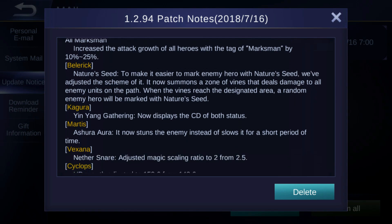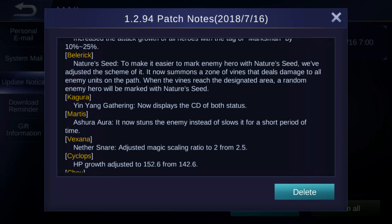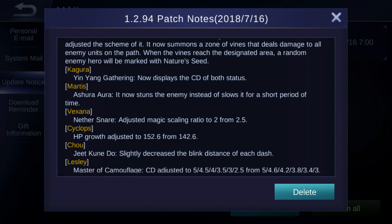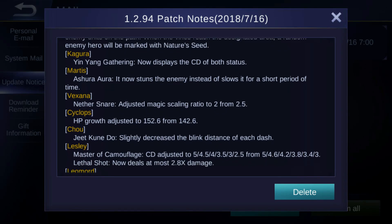For Kagura, Yin Yang Gathering now displays the cooldown of both statuses. For Martis, Aurora's aura now stuns the enemy instead of slowing for a short period of time. They first changed it to slow, and now they changed it back to stun, but now for a short time — I think it's still about the same as it was before.